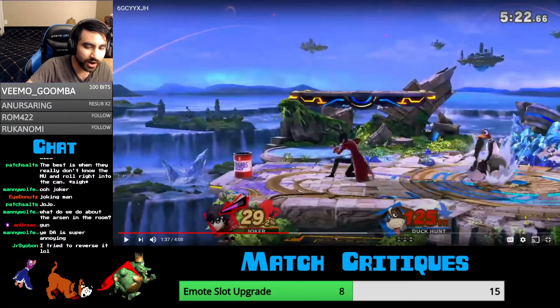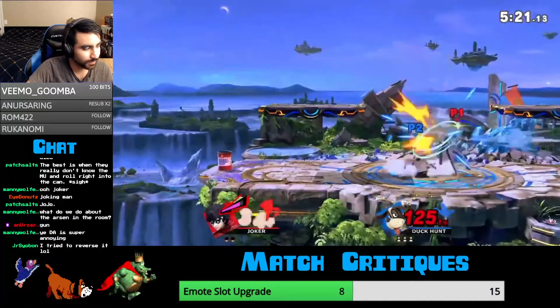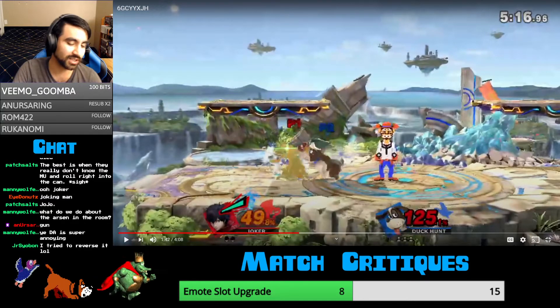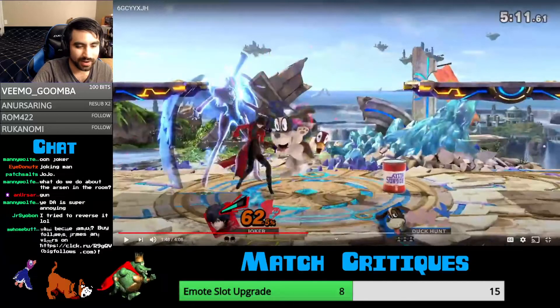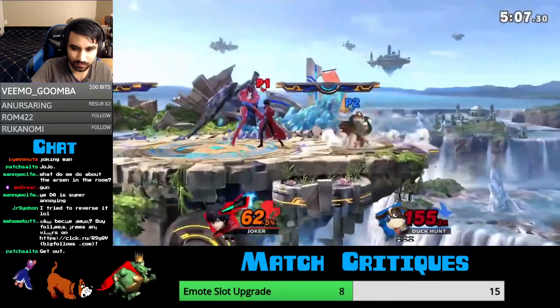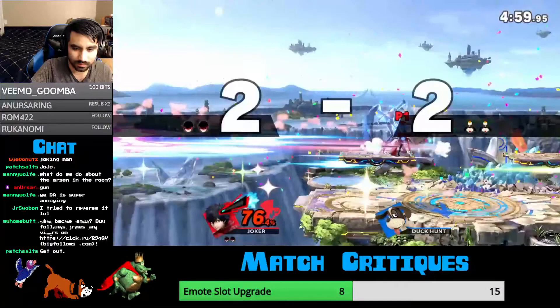Also, at these lower percents, always do fair, because off of Clay Pigeon, landing fair will always guarantee another fair or a grab. That reverse gunman still wouldn't have done anything either — even if you did that gunman, it still wouldn't help the pressure that you would have set for the ledge at all. That was super bad. If you landed behind him, Joker actually wouldn't realistically have an option to punish you hard — he could drop shield and jab maybe, or drop shield and F-tilt, but that's really about it.